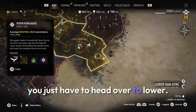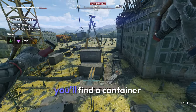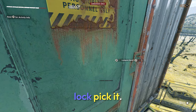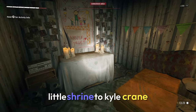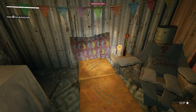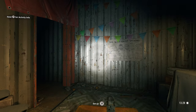Now to get these boots, you just have to head over to Lower Dame Air right by this outpost. Next to the outpost, you'll find a container hanging by a crane. Head to the container, lockpick it, and then when you get inside, you'll find a little shrine to Kyle Crane. There's a character from Dying Light 1 — the main character. If you take a seat and then look at the table and wait, the blueprint will appear with the blue lightning.